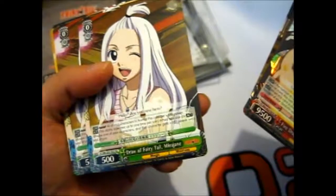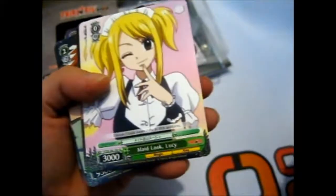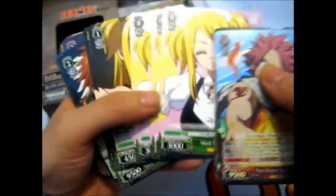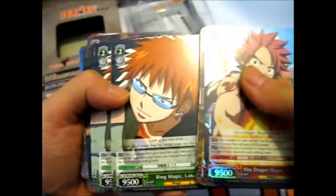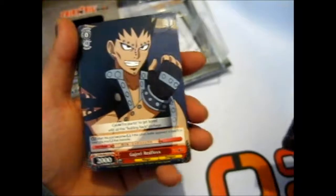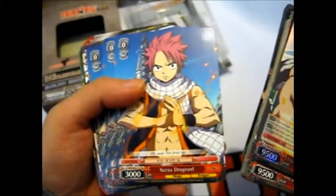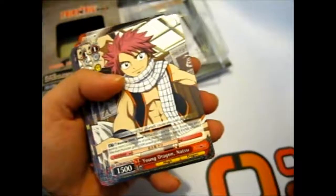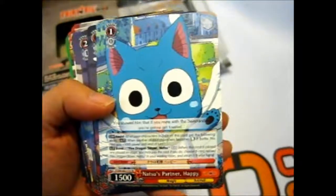We have Draw a Fairy Tail Mary Jane — three of her. We have Lisanna — three of her. We have Maid-Look Lucy — three of her. We have Literature Girl Lucy — two of her. We have Ring Magic Loki. We have Gajeel Red Fox — three of those. We have Natsu Dragneel — three of those. Young Dragon Natsu — two of those.